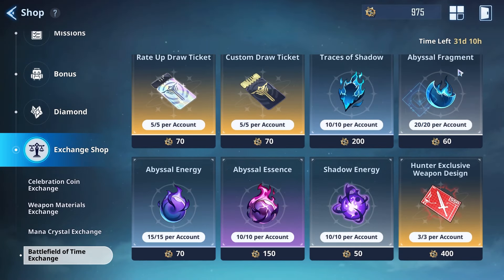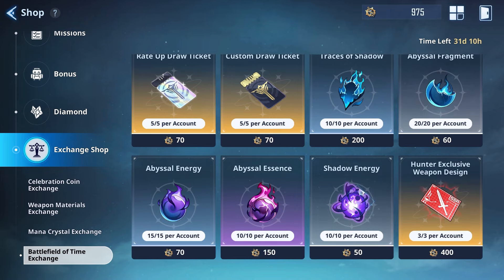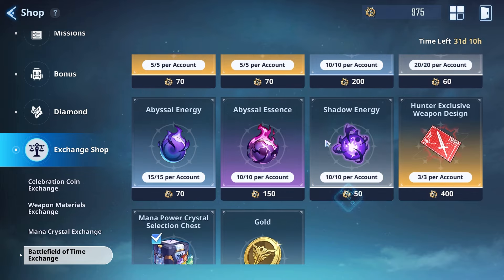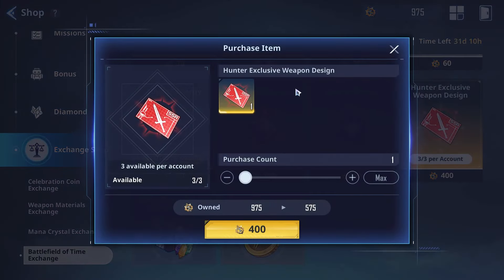Abysmal Fragments — same thing. And the same goes for the next few items: Abysmal Energy Essence and Shadow Energy. These are all attainable through story mode, reverse mode, and doing gates, so don't prioritize spending your medals here.